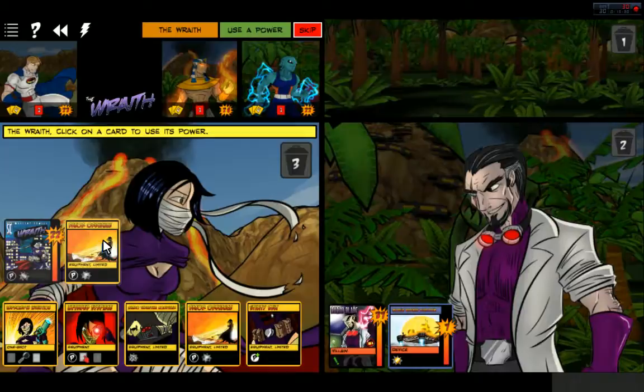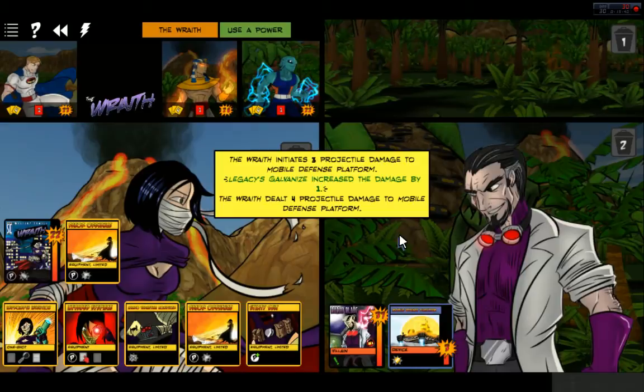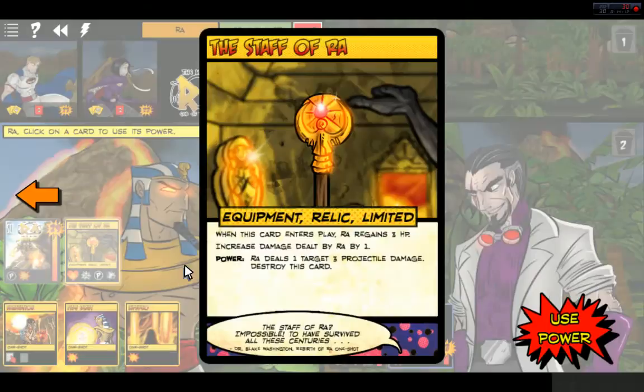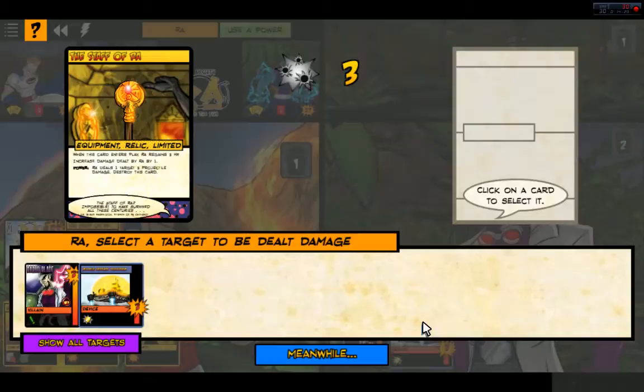Reduce the next damage. We'll attack the weapon platform here — it's almost done, fortunately. Another infrared eyepiece. Wraith has a ton of equipment; if you're able to get it on her, she is disgusting. Let's give Ra the Staff of Ra — gain three HP. Now, one target, three projectile damage. Let's use the Staff — that will destroy the weapon platform.